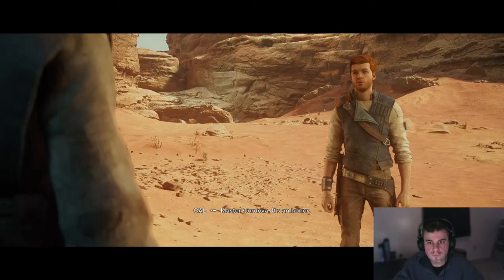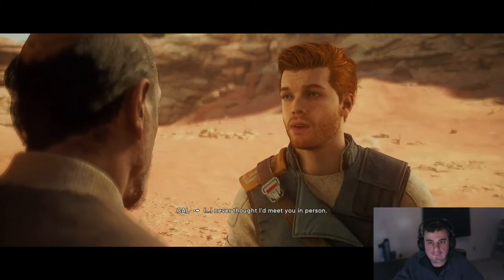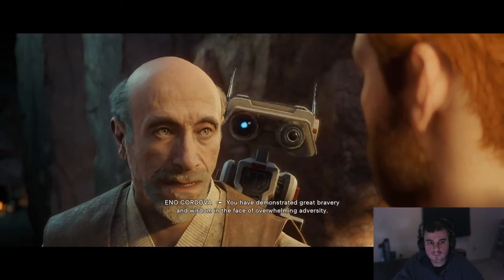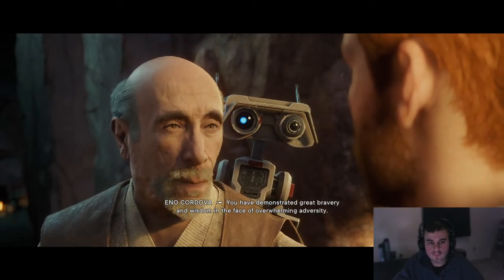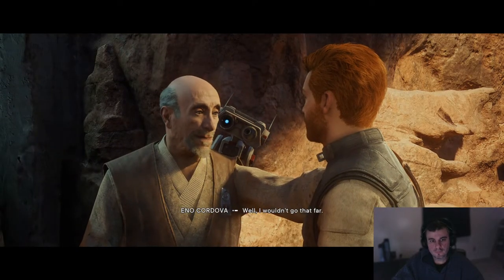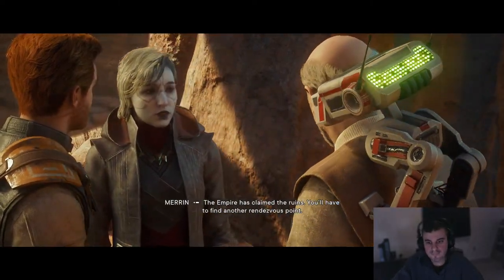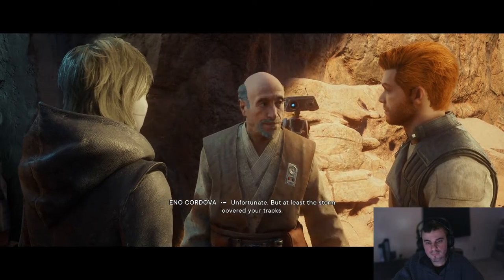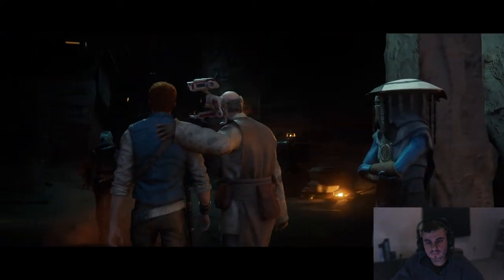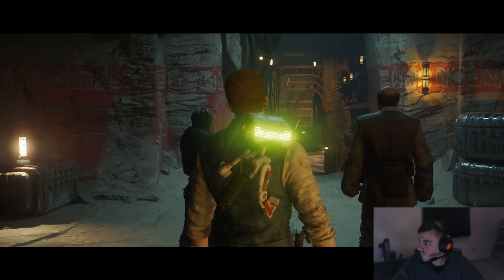In-game: 'Master Cordova.' 'It's an honor — I never thought I'd meet you in person.' 'The honor is mine, Cal. Seer has told me everything. You have demonstrated great bravery and wisdom in the face of overwhelming adversity.' 'Well, I wouldn't go that far.' 'The Empire has claimed the ruins — we'll have to find another rendezvous point.' 'Unfortunate. But at least the storm covered your tracks. Come, let me escort you inside.'